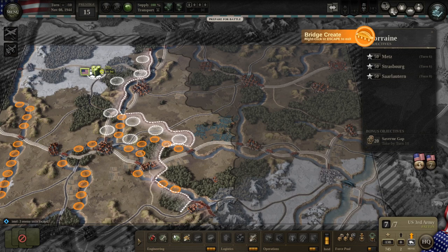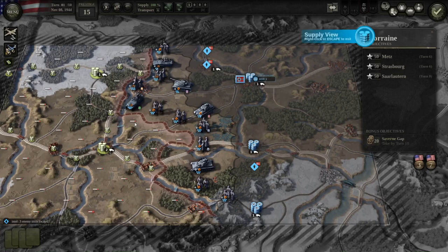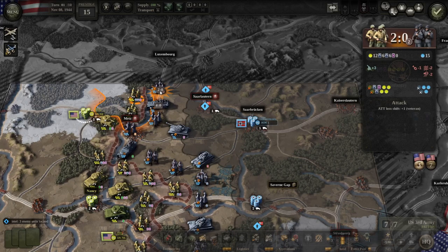Same for the other HQ. Next I'm adding some bridges to make movement easier — wherever there's no easy way to cross, I'm adding at least one bridge. Also note there are some broken bridges near Metz, so later on you'll want to focus on repairing them so you get your own supply there once you're ready.